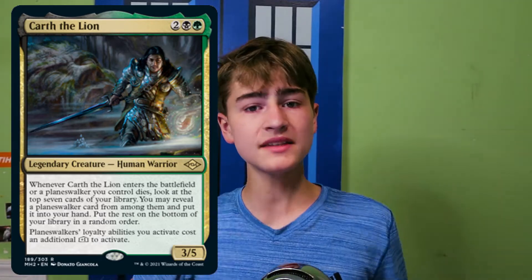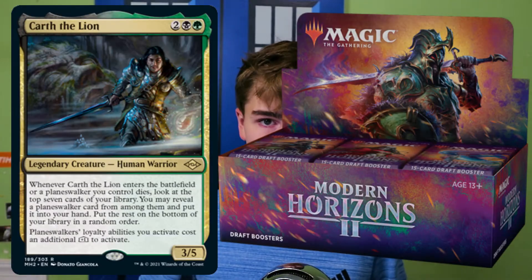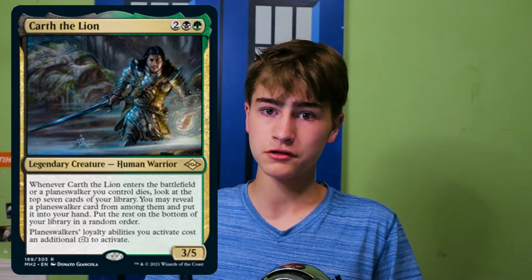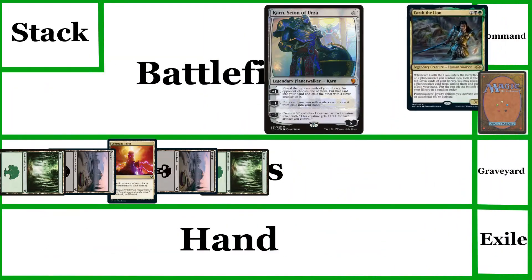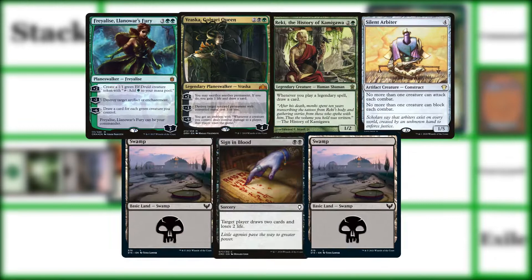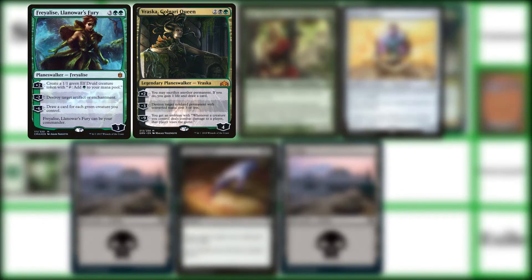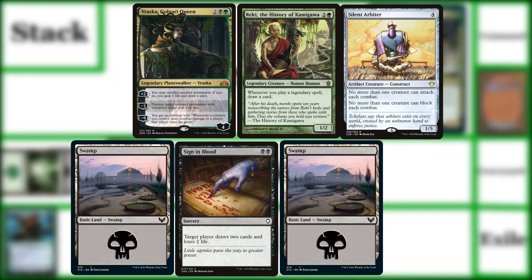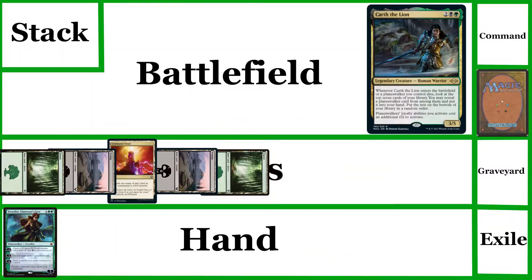Karth the Lion is an amazing Super Friends commander from Modern Horizons 2. It is 2 black green for a 3/5 legendary creature human warrior. When it enters the battlefield or a planeswalker you control dies, look at the top 7 cards of your library. You may reveal a planeswalker card from among them and put it into your hand. Put the rest on the bottom of your library in a random order.